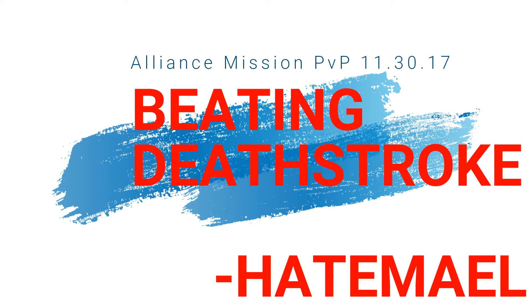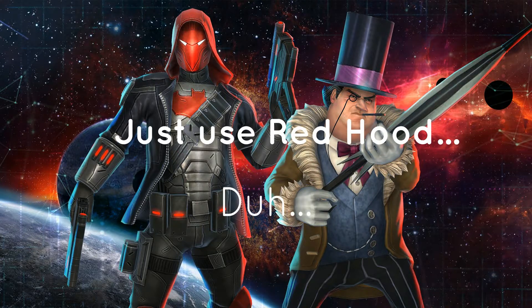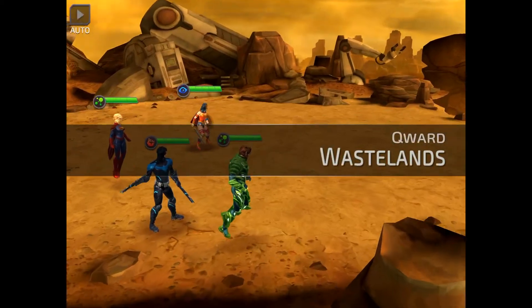Hey everybody, it's Hatemail here, doing another episode of beating Deathstroke with the fun Alliance Mission teams. I know what you're thinking — just use Red Hood — but he is probably just coming out as I'm recording this now. For now we're using Wonder Woman Princess of Themyscira, Supergirl, Nightwing, and Arcus.